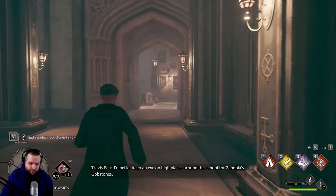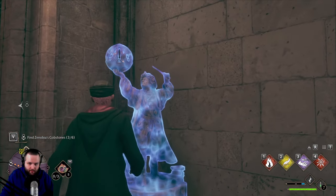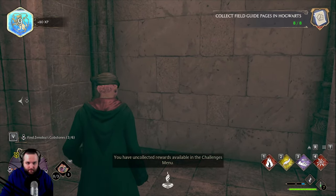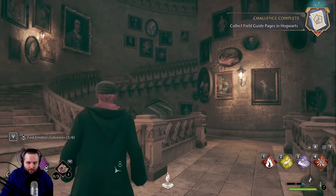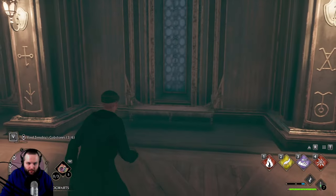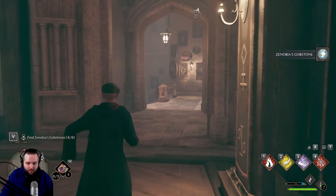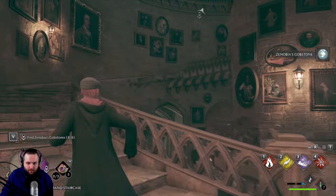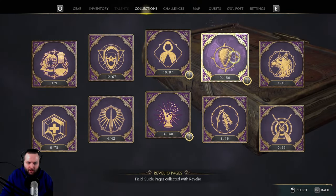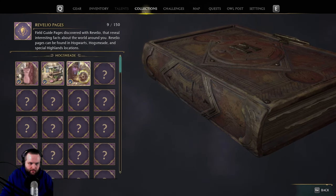I'd better keep an eye on high places around the school for Zenobia's gobstones. We have unlocked rewards available in the menu — not bad. I want to get this gobstone first before we go check the collection menu. There it is right up there, then we'll make our way up. We should check out the collections — so what have we unlocked? Reveglio pages. Yeah, we got the Highlands and J. Pippin's Potions.